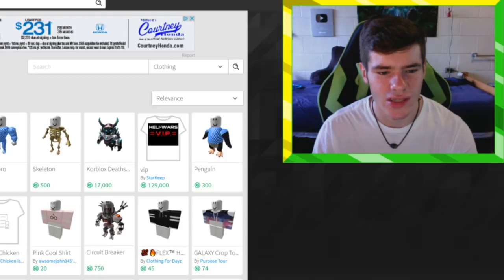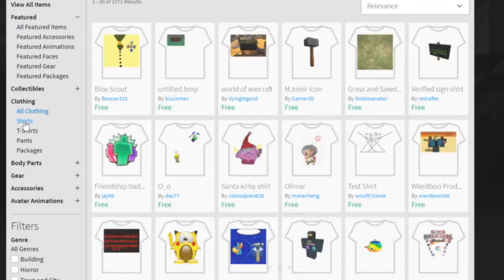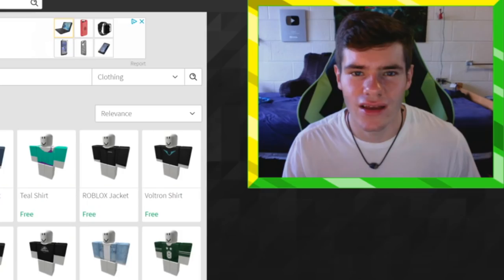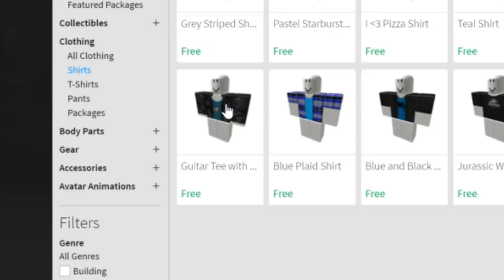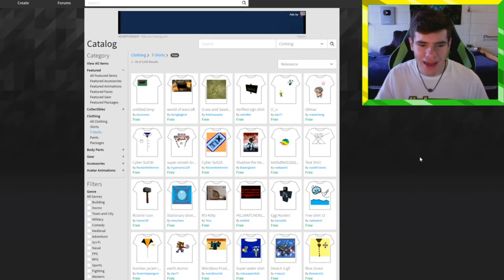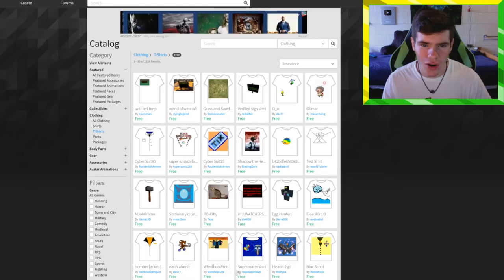Another thing — you can also get some free clothing. Go to the catalog, the clothing section, and hit 'Free' again. You'll see free t-shirts and even free shirts. I would grab free shirts first because you cannot upload your own shirts unless you have Builders Club — these are the only shirts you can get for free. In pants you have some options too — I'll grab some black jeans. So I grabbed a guitar tee and some black jeans.